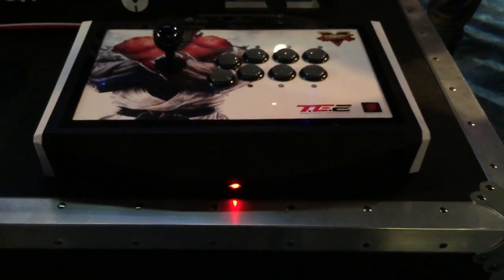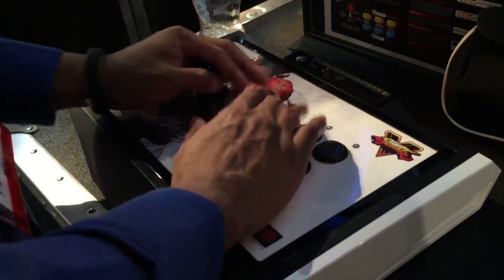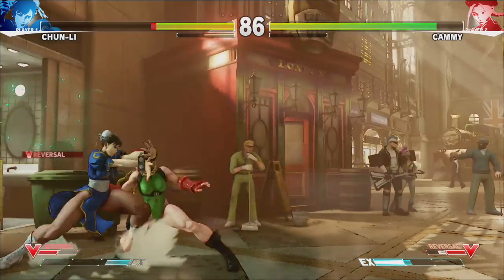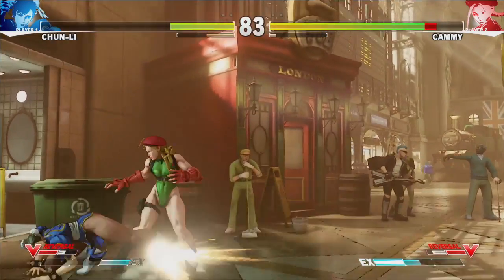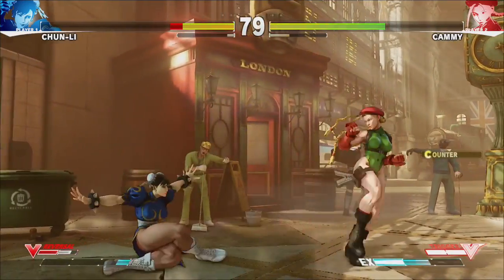Focus attacks that were in Street Fighter IV are gone completely. Now they've been replaced with V-Skill. It's the same buttons as Focus — medium punch and medium kick at the same time — but different characters have a different V-Skill. Kami's V-Skill is the Spin Knuckle, which was a special move of hers in Street Fighter IV. It covers a little more distance than it did before, but it still goes through projectiles, so players can pull that out with just the press of two buttons.